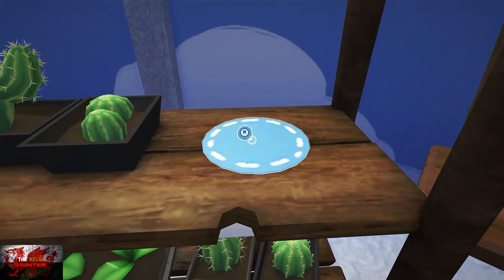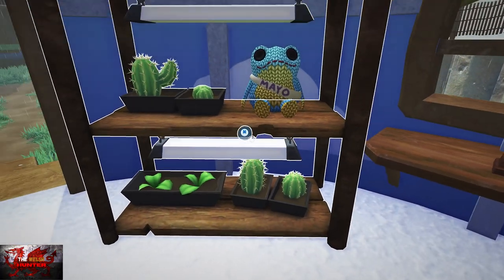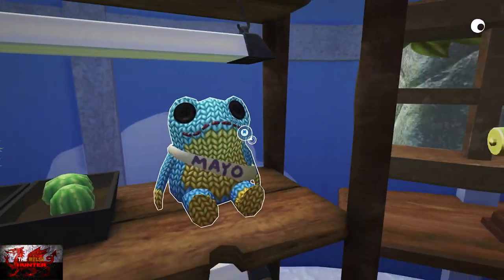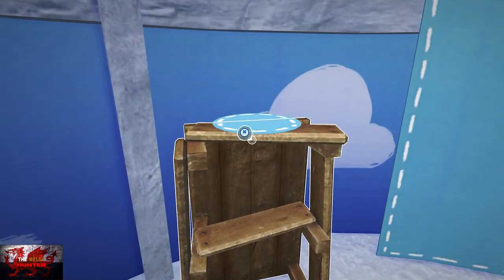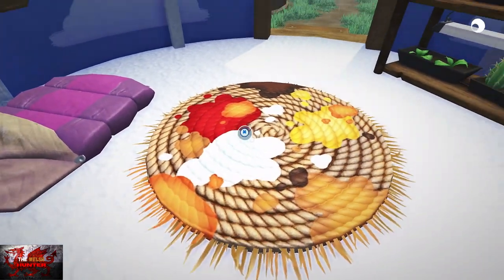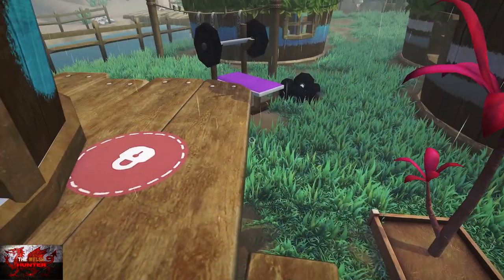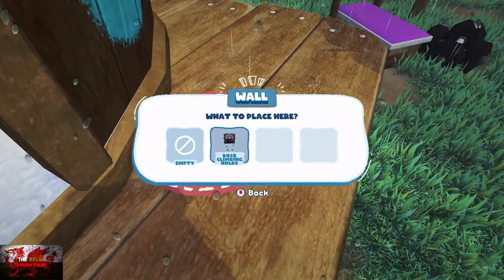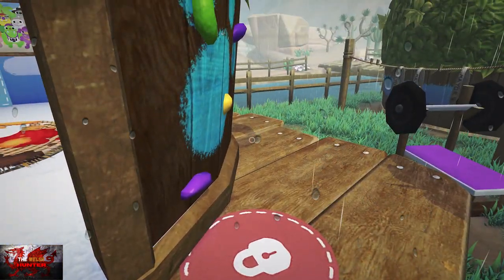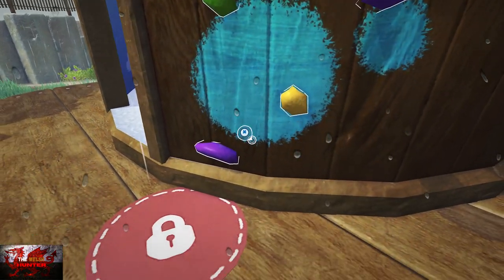Even though I put everything down, I had to replace every item once in order for the achievement to unlock. So if the achievement doesn't unlock and you've put everything down absolutely everywhere including the ceiling and all the ornament bits, the two picture frames, the bag, and the ceiling — make sure you've done all that.